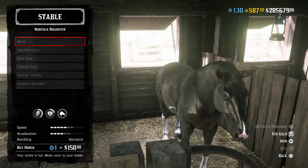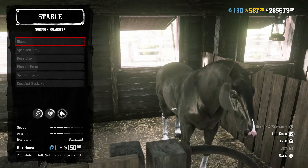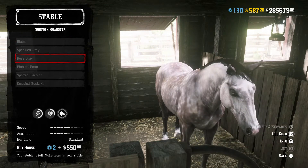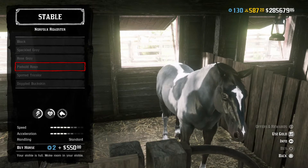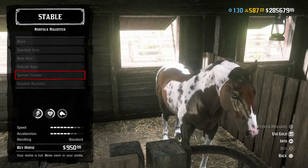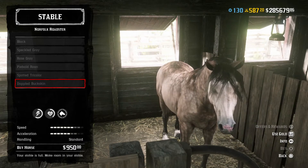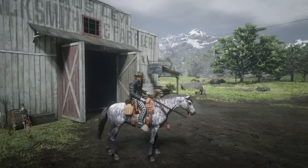Next, we're going to go to the Norfolk Roadster. It's available in six options: Black, Speckled Gray, Rose Gray, Piebald Ron — never saw a Crayola in that color — Spotted Tri-Color, and Dappled Buckskin. Those bottom two are going to be your best-statted Norfolks.